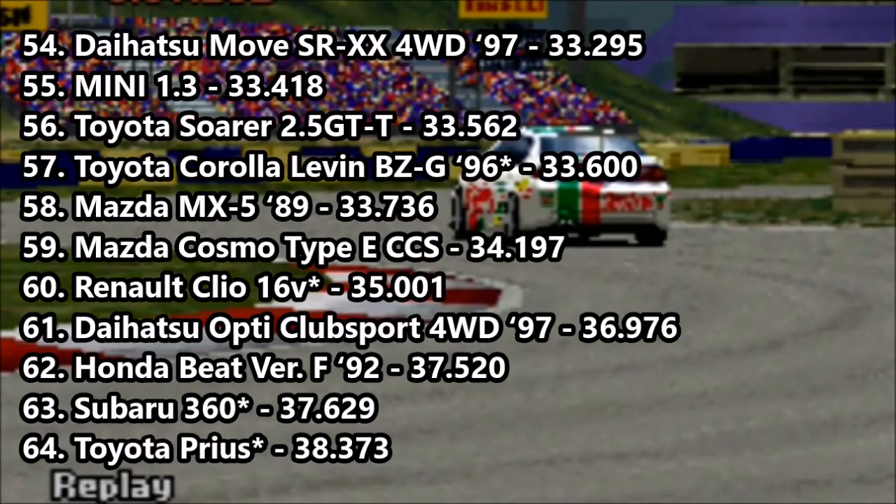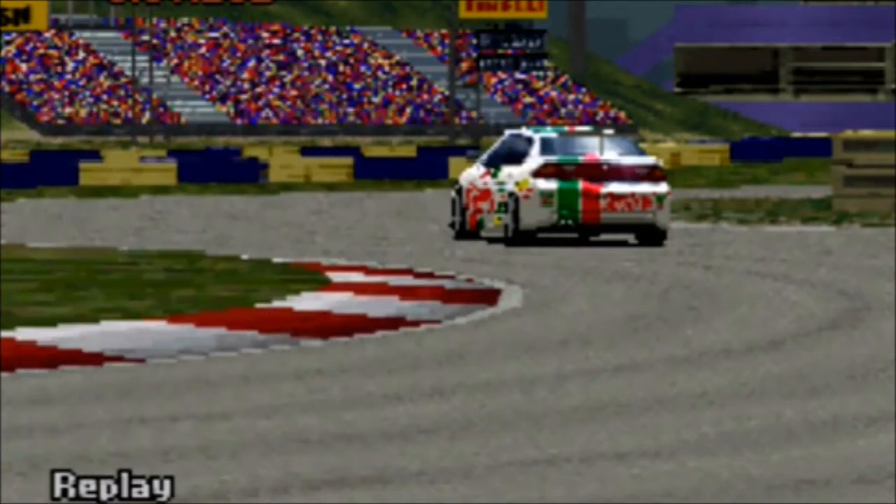Onto the leaderboard, and it's actually a relatively impressive showing for the Opti Club Sport. It goes into 61st place with a 36.976, which on paper doesn't sound particularly great, but considering the statistics of that car, it's not too bad. It does beat the Honda Beat version F, the Subaru 360, and the Toyota Prius, losing out slightly to the Renault Clio. I hope you enjoyed this episode of the Hotline Classic — if you have cars you'd like to request, you can do so in the comments or via the description form. Thank you all very much for watching, and until next time, farewell.